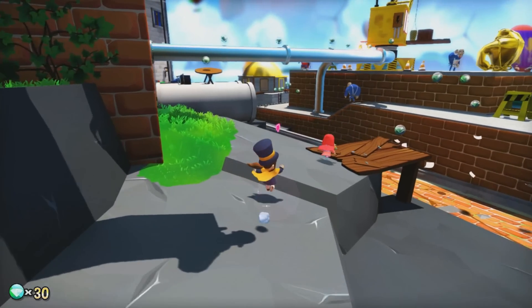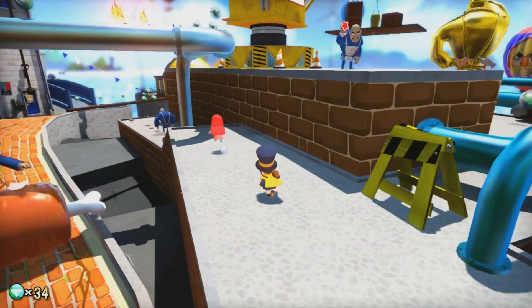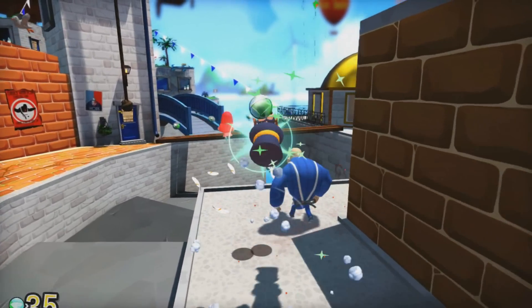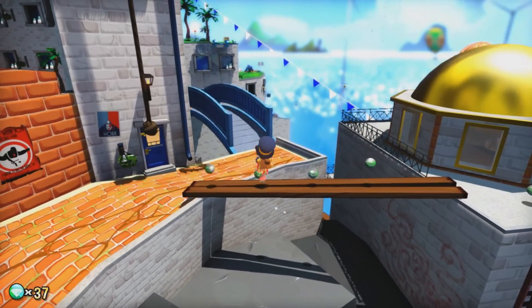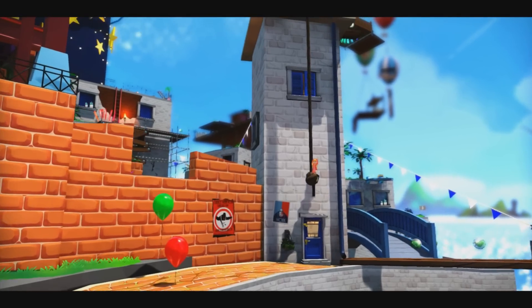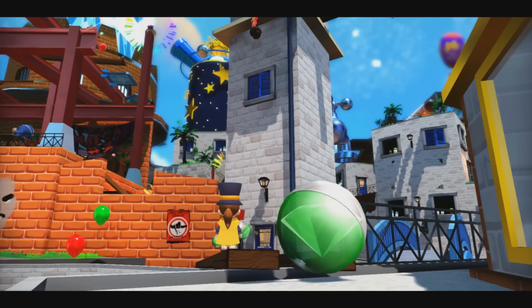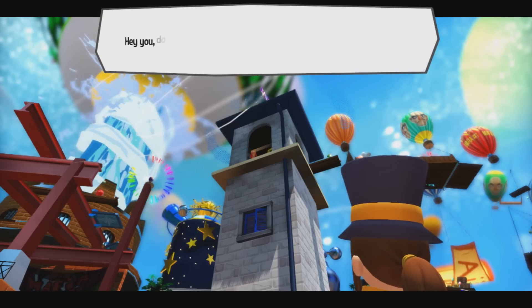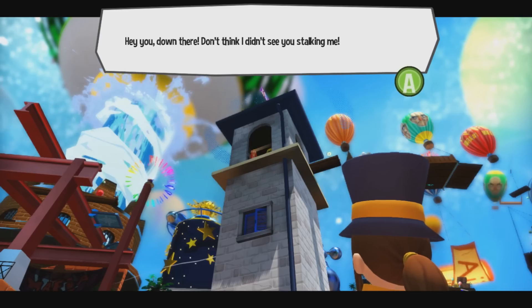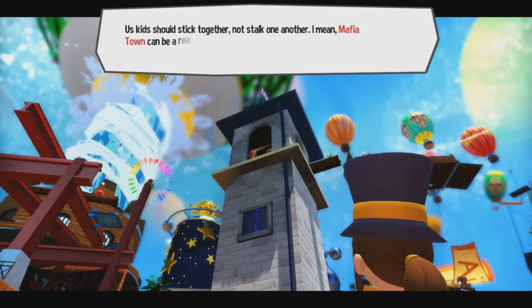We're not going to be using this very much past the beginning of the game. For right now, all we're having to do is follow this girl with a mustache. First off — the intricacies. It's a child with a mustache. Second off, it's a girl child. I shouldn't judge by that, but it's a child with a mustache. I guess children can have mustaches too. Don't think I didn't see you stalking me — us kids should stick together, not stalk one another.